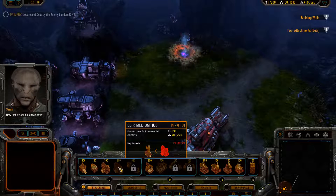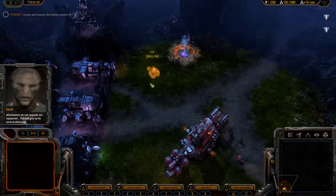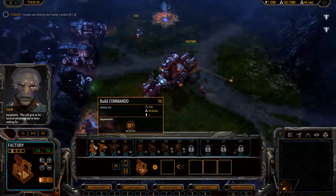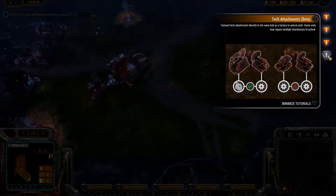Now that we can build tech attachments, we can upgrade our equipment. This will give us the technical advantage we've been waiting for. Let's attach tech directly to the same hub as the factory to unlock units.